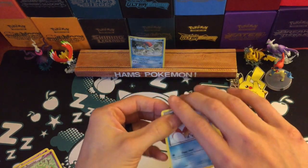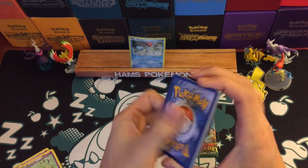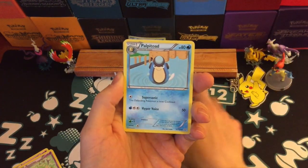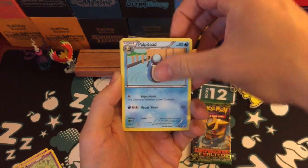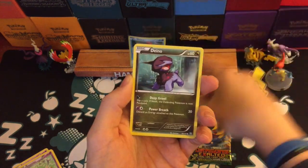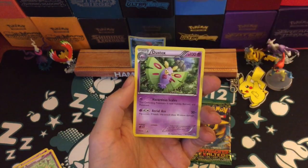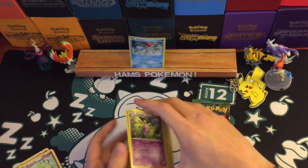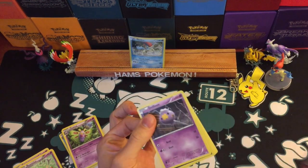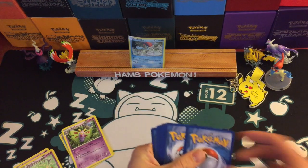So two packs here of Dragons Exalted — a pretty cool set actually, I do really like it. Some nice artwork in it. I don't mind opening the Black and White era as it's an era that isn't too old — this is 2012, so we're talking six years old now. That's fairly old for Pokémon but not terribly old. The rare is just a Dustox, so not doing too well in these either, unfortunately. But sometimes that can just be the game — even though I could think it was repackaged, it could just easily be terrible luck. It's hard to really ever say.